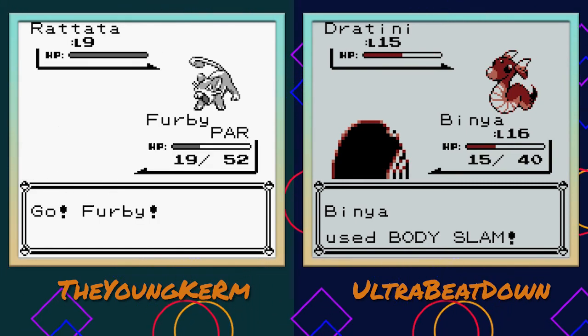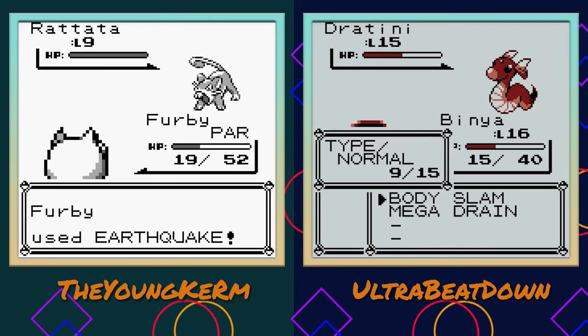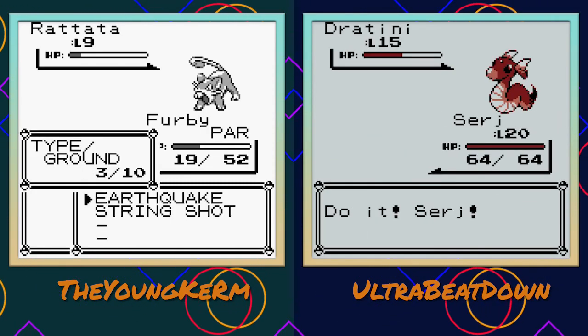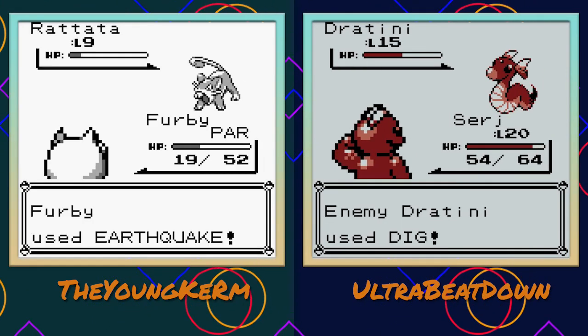Body Slam on the Dratini - that was a good chunk, but then it dug a hole. That's not what you want to see. I wish my Dratini could Dig a hole - I might dig a hole for it and bury it forever. Good old Surge - one day it'll be good.